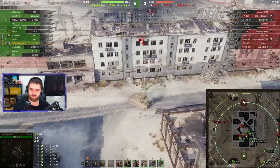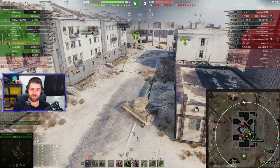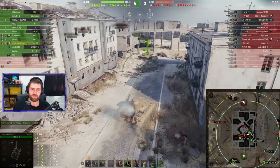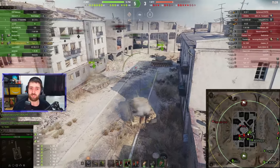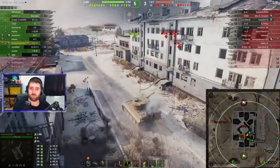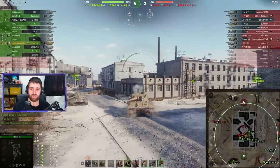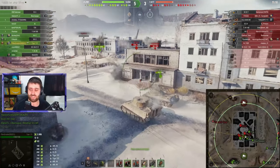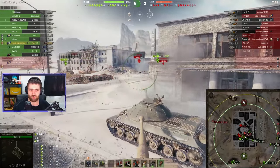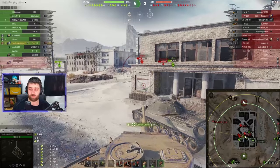That frontal plate is 100mm of armor — not good at all. You will be penetrated consistently. You still need to angle, since sometimes people miss or don't aim for that area. Try to get them to bounce off the side. This vehicle also has a huge cupola that will be penetrated by everything, and the turret itself isn't strong either. Armor-wise, this vehicle is simply not impressive.